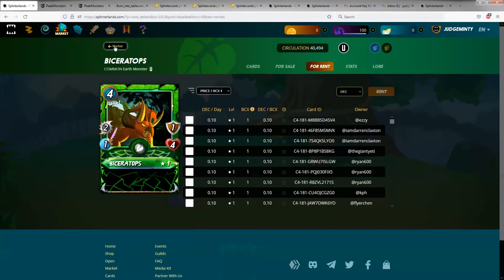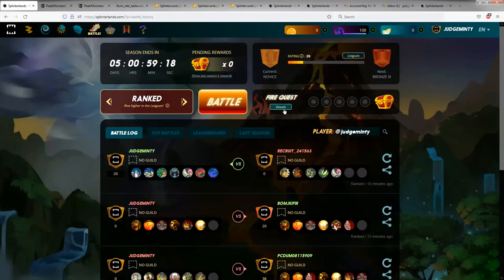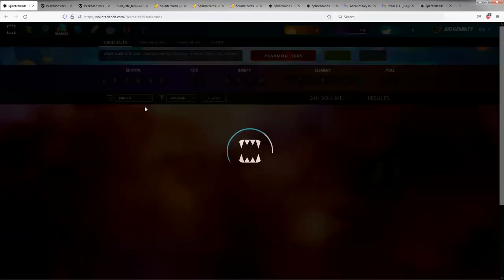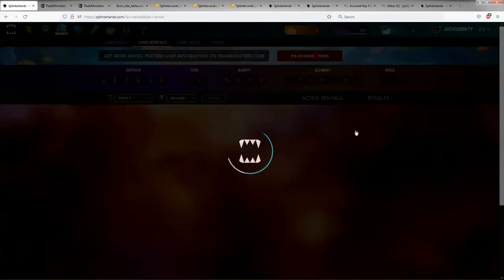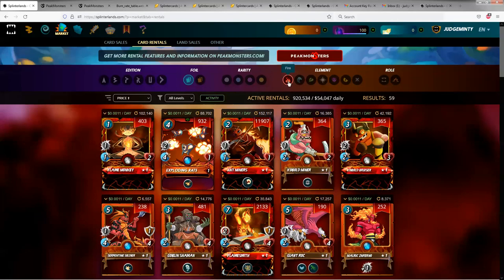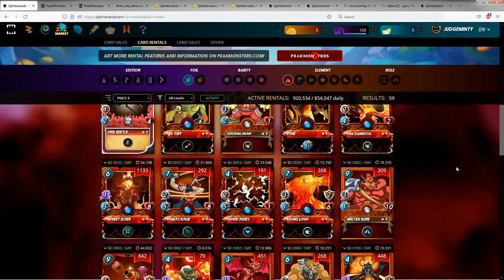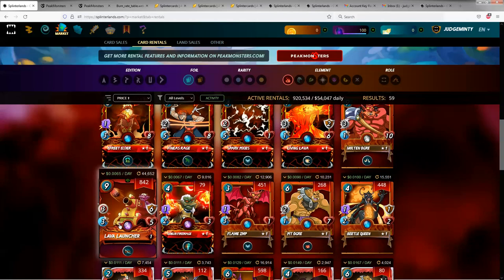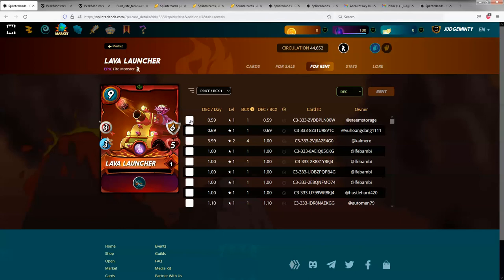Let me go back and look at what my battles are. I have a fire quest. So let's go to the market and try renting a card. We'll go to card rentals and select red. I'm going to rent a Lava Launcher. The Lava Launcher is an epic fire monster. It has 3 range attack, 3 speed, 6 armor, 5 health, and the ability called close range, which means it can attack from the first position.